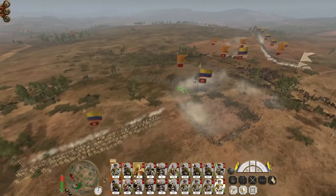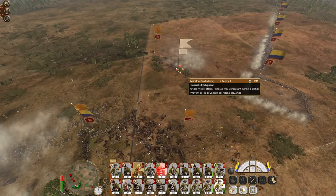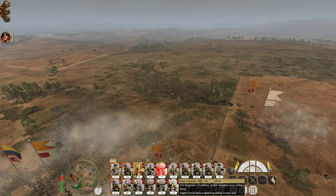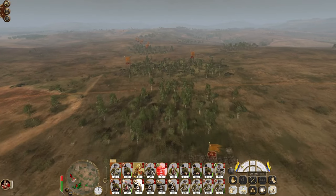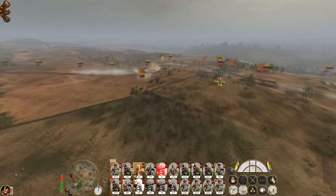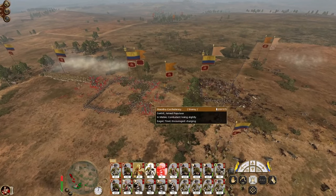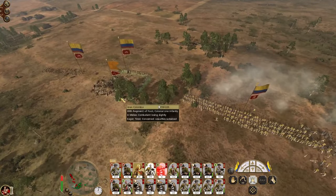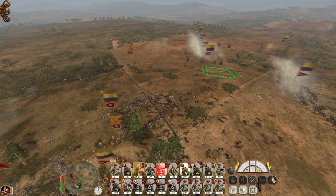We are worried about those Indian cavalry guards though. The general's bodyguards are taking infantry fire. Just keep my howitzers firing quicklime onto the enemy. You men, charge the armed populace. The Indian cavalry guards will be dealt with soon enough.